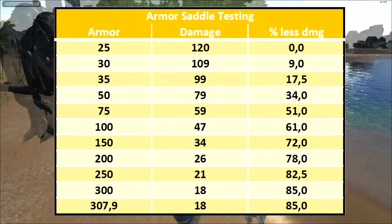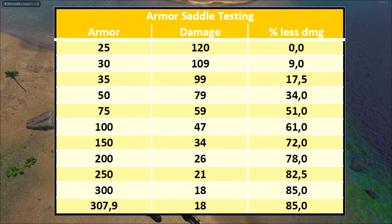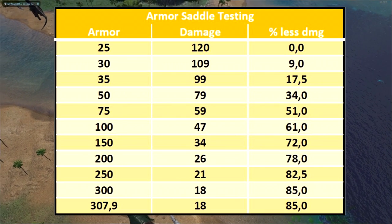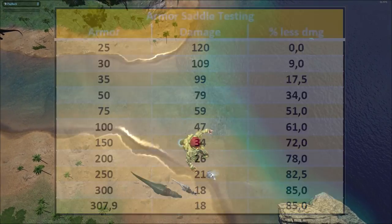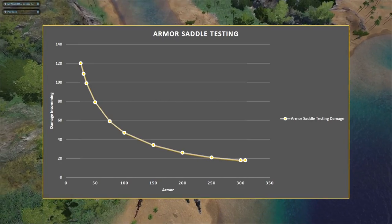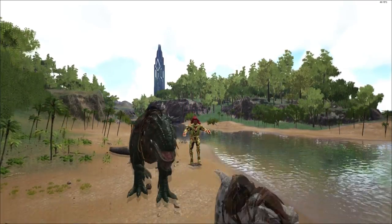I just put all the numbers in a table — armor is on the left, damage in the middle, and on the right there's the percentage less damage you're taking from increasing your armor. You can see we need to go to 75 armor to get about 50 percent less damage. Looking at the curve, it decreases a lot in the first increases of armor and then the gains diminish.